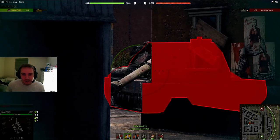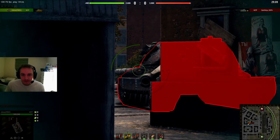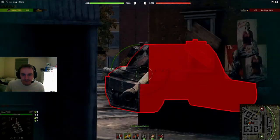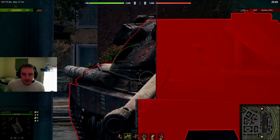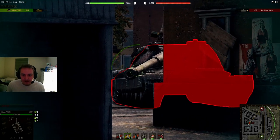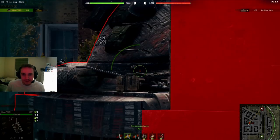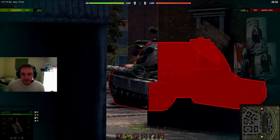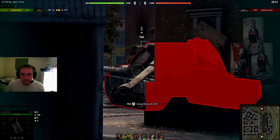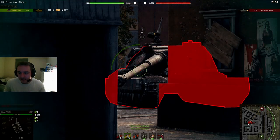But watch what happens when I try to gun block — suddenly my weak spot is much harder to hit. Most of it is actually covered and he has a very small shot. A lot of these shots here are just a pen roll now because I covered the majority of my weak point. Here I am showing how easy the shot is without it, but then I move my gun again and you'll see it suddenly becomes much harder. Just look at that shot — that is not an easy penetration.